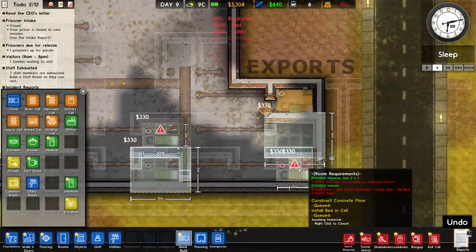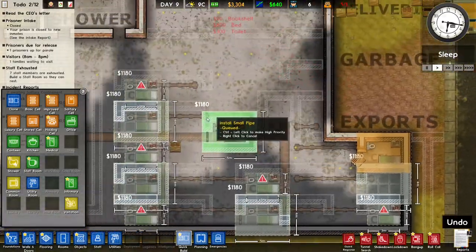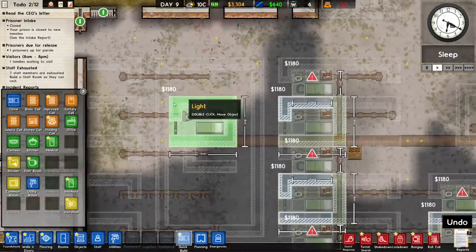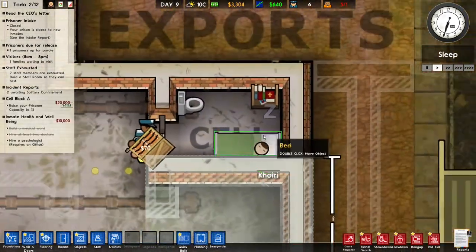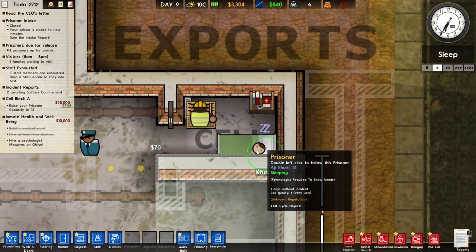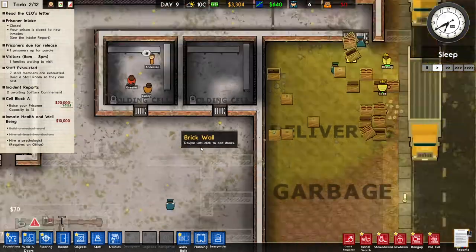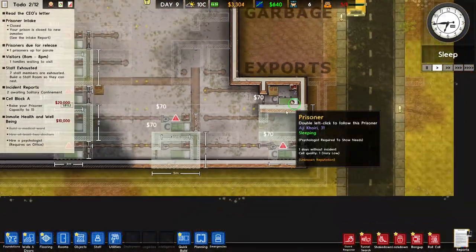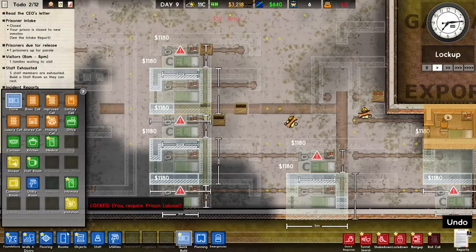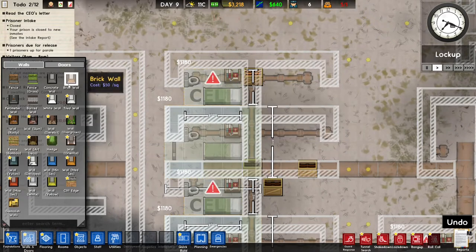Previously you could just copy like so and plop it down, but now it's not working for some reason. So we got one person in a cell which is great — we still have a bunch more people. At least we get one cell which is amazing. I have to manually build the walls and stuff, and I'll do that real quick and be back.